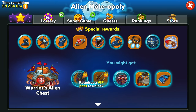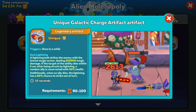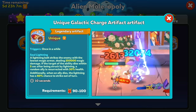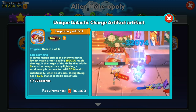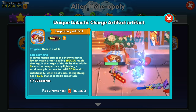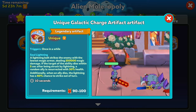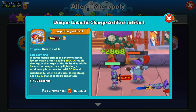From what I can tell looking at the list and checking through the items, there are only two items you should be using guaranteed in your squad. The first one is going to be the Artifact. Once in a while a lightning bolt strikes an enemy with the lowest magic armor dealing 250,000 magic damage — at throne room 11. If the target dies within 5 seconds after being struck, a random ally will be resurrected with 30% health. Additionally, when an ally dies the lightning has a 60% chance to strike out of turn. This is a fantastic item not only for damage but also for getting someone resurrected, so this is going to be a great artifact to use.